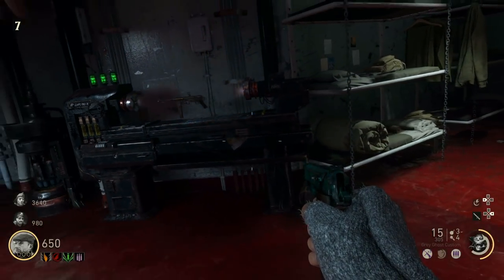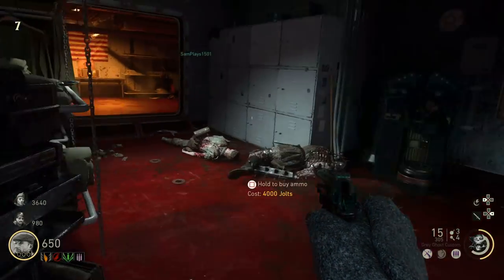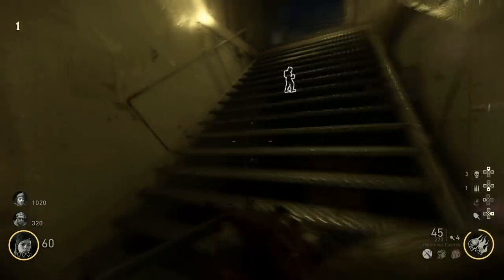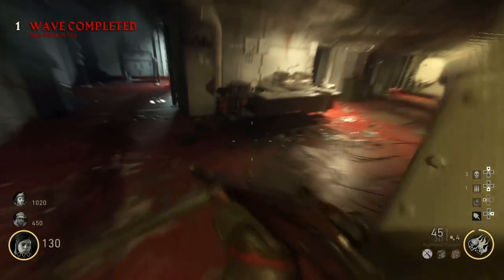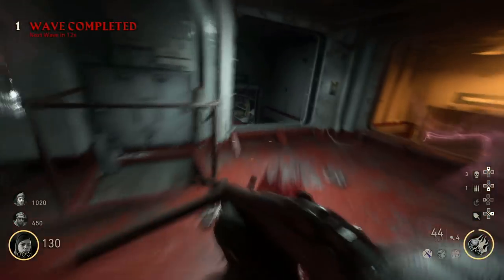This is going to first require you to get to probably about round 7 as you go through this, and we're going to take you through all the steps. So on round 1, you're going to want to get the battery that's right next to Pack-a-Punch. On the left side next to it, there is a little battery. You melee it, and it's going to give you this hallucination mode.